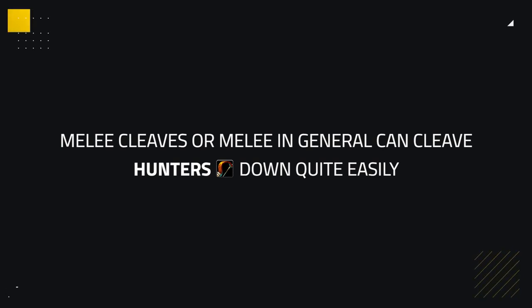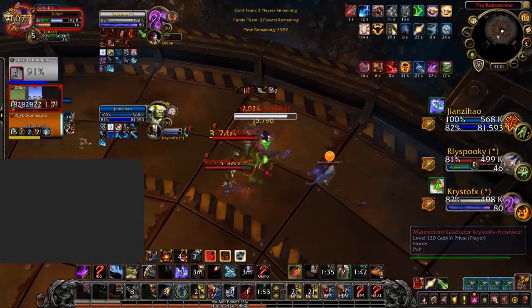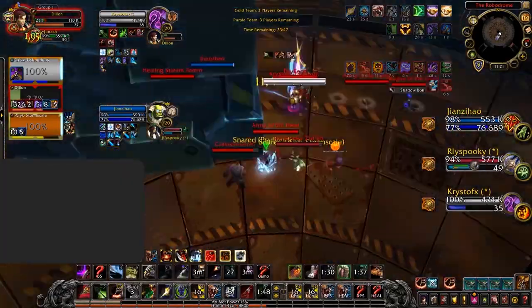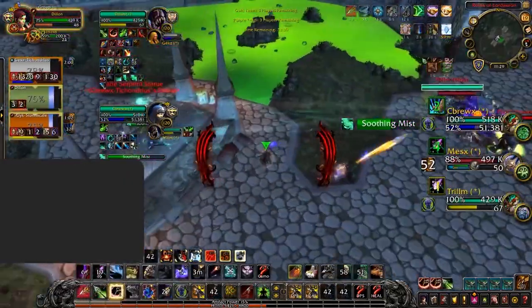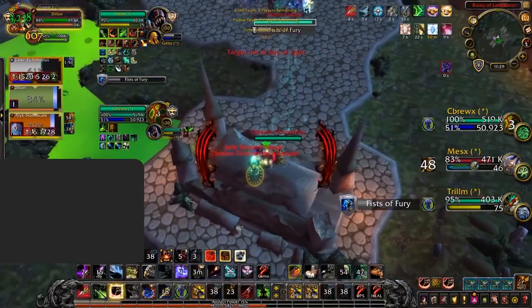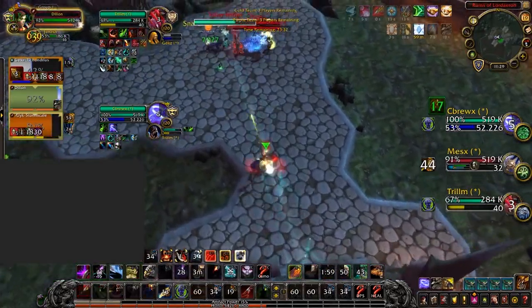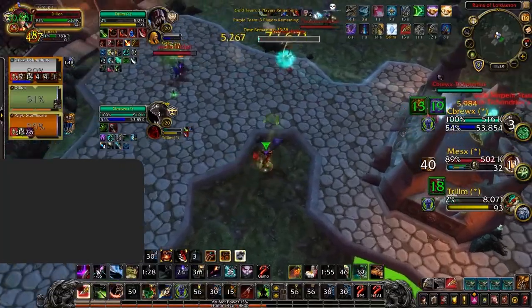As stated before, killing pets is also quite impactful. By punishing their overaggression or slaying them while they're in, you can easily force them to kite, use defensive cooldowns, or even land kills. If unable to pressure the hunter and you let them live freely, this can easily be your demise, as hunters will have too much control if they are able to get their CC off. So make sure you punish their aggression when they are harassing your healers, so your healer can have an easier time keeping you alive.